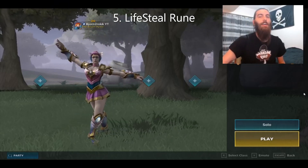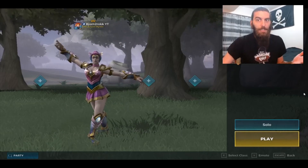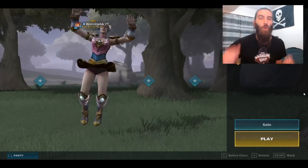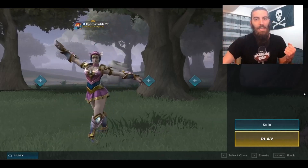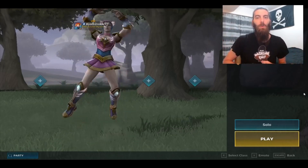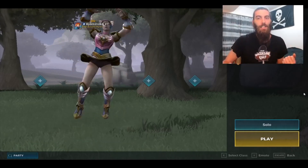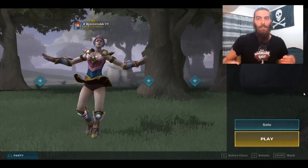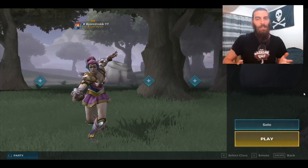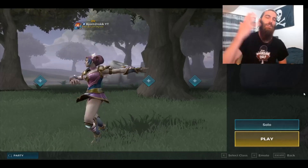Number 5: Lifesteal Rune. Gain 30% Lifesteal? Yes please! This rune can put in work! It allows you to output damage to your enemy while gaining back health you may have taken in the fight. The power of taking their health and replenishing your own allows you to last longer in a firefight as well as use less health potions. That said, health potions are very plentiful in this game, so that forced my hand at putting Lifesteal at the number 5 spot.